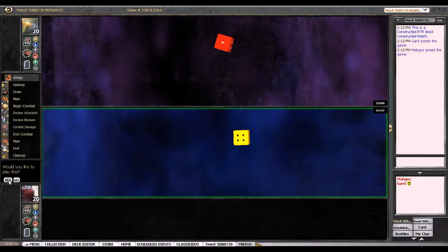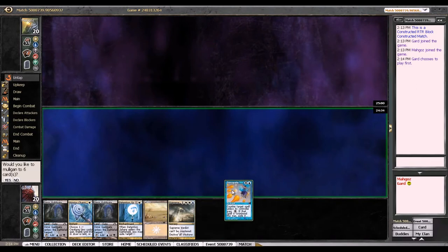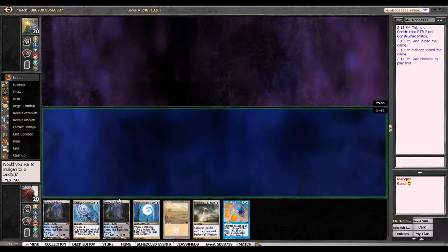Okay, round three against Mr. Magoz here. Fortunately, won the die roll again. This hand is okay — it's got a Plains in it, so when I draw that Nightveil Specter I'm going to feel pretty bad, but other than that it's fine. Got an even curve: Charm, Sphere, and Verdict for protection. Hopefully I'm playing against a creature deck, preferably one that's a little more competitive than the one I played against last round.